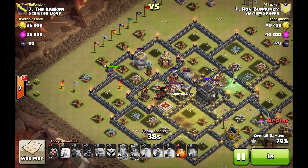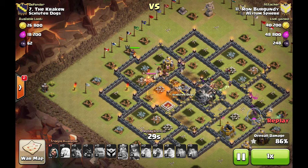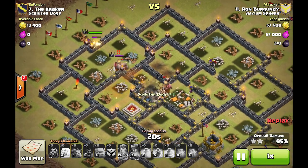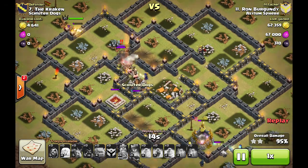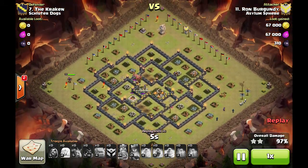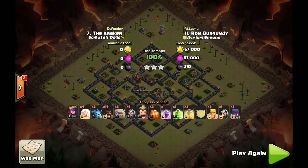Hogs make their way over to the other compartment. I drop this poison to slow the king down so the hogs can get to that tesla and take it out, then they turn around and focus on the king. They go to that elixir storage and elixir pump — king ends up taking out my hogs. He gets aggro'd to my king, ends up taking him out, but then the lures and a bunch of barbarians end up taking him out — and that is that, cleanup on the outside. Those level three witches put in so much work at Town Hall 9 these days. I mean if you're not using the 2-1-2 in your CC, you might want to consider it.